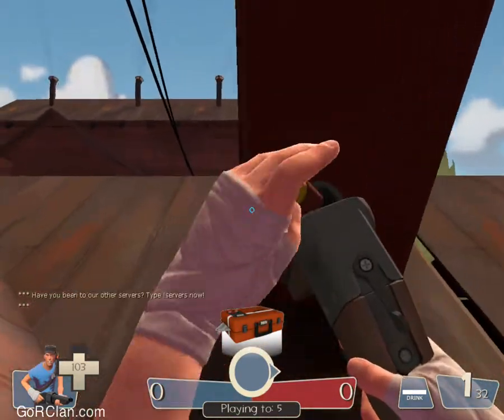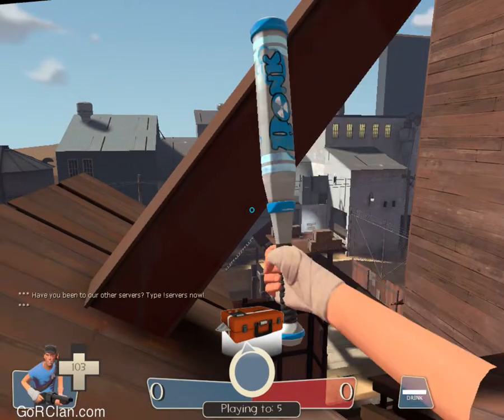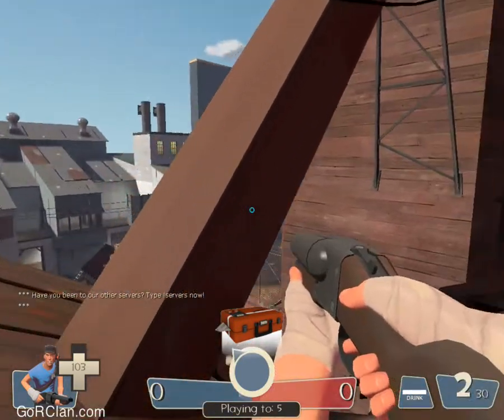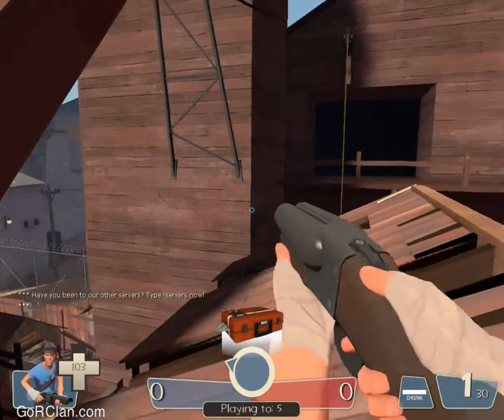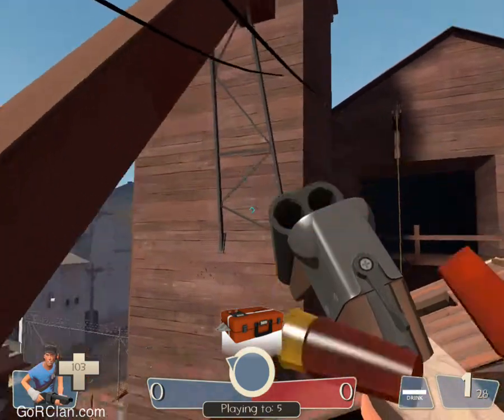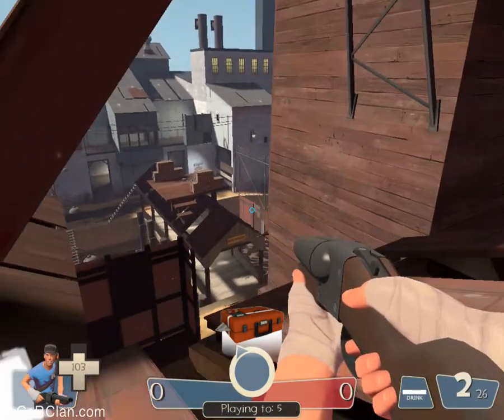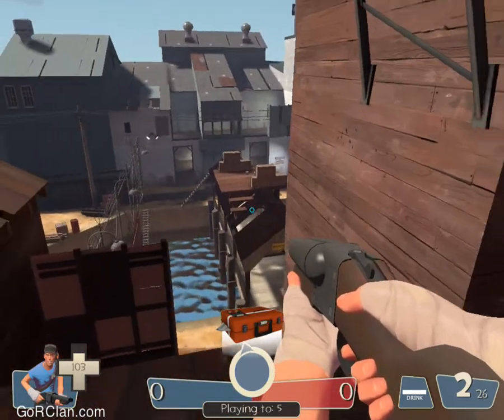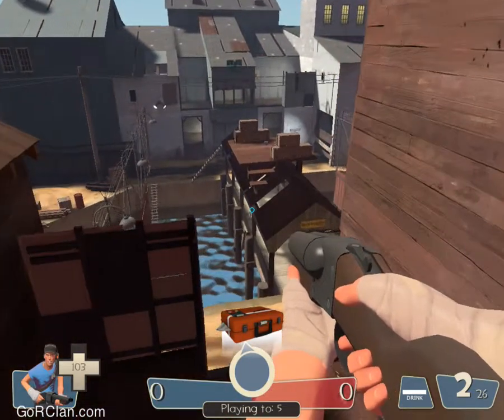But up here, you see the big thing? You can actually shoot through this. You can see the bullets — you can actually shoot through it. So that's a good place to hide, because a lot of people don't know that, actually.